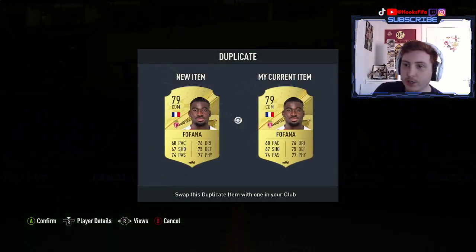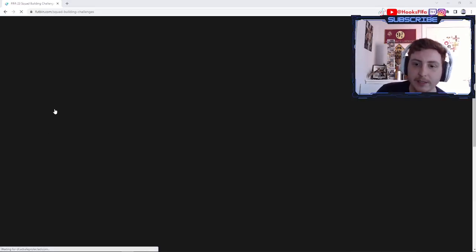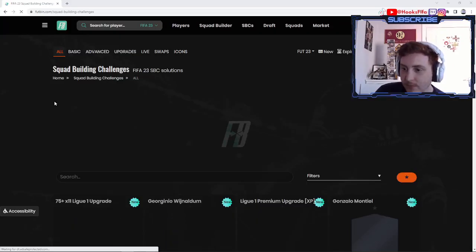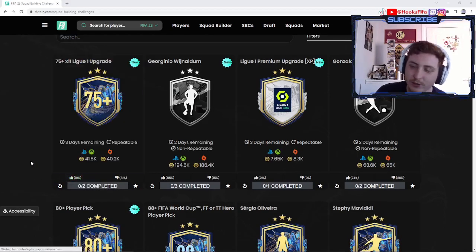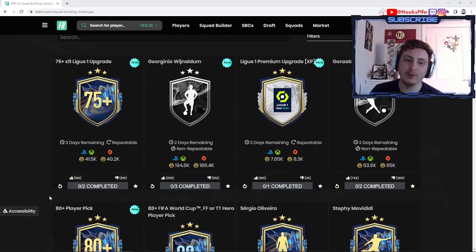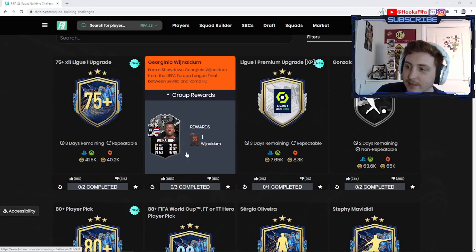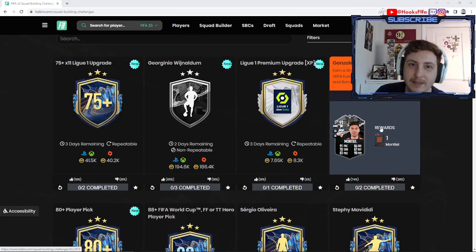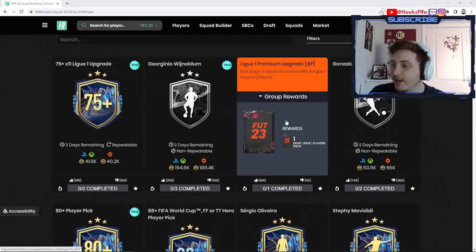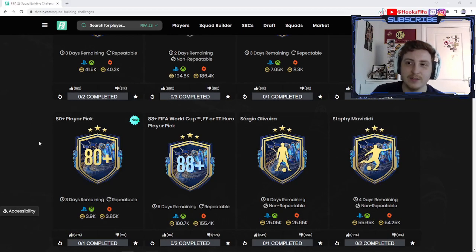What we're talking about with EA and Footbin — the SBCs for today. The 75+11 is 42k. Why is it getting so many downvotes? I think it's pretty good — if you get a Team of the Season you're laughing, if you don't you're down about 30k, but that is the risk you've got to take. Wijnaldum is 100,000–200,000 coins, it's a very nice card. If they lose, the price assumes he already has the upgrade. Montiel is not that amazing in my opinion. The 8 Ligue 1 player pack is nice. The 80-plus player pick is pretty good as well. Look at the upvotes — 98% upvote.